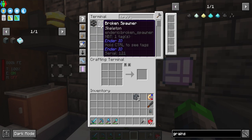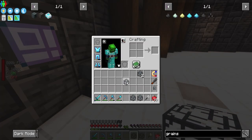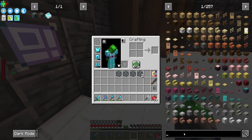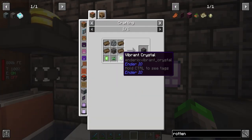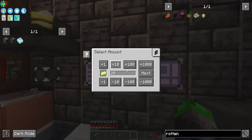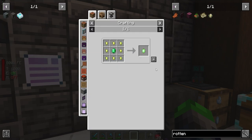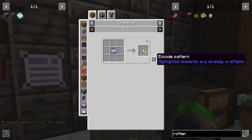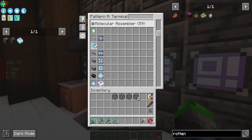I need that spawner — I have some in here: skeleton, zombie, cave spider. We only need one skeleton, so we'll turn the other into something else. We don't really need rotten flesh. We've got the powered spawner needing vibrant crystals and vibrant alloy — we can craft those, and it looks like those recipes are already auto-crafted.